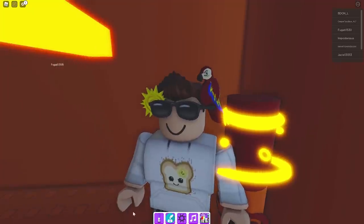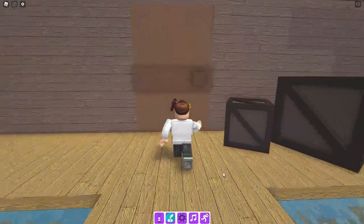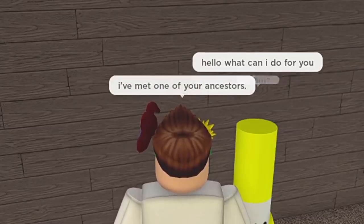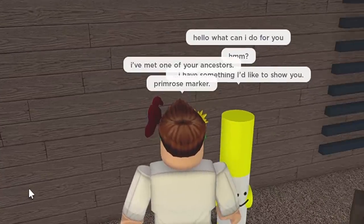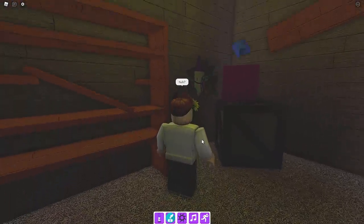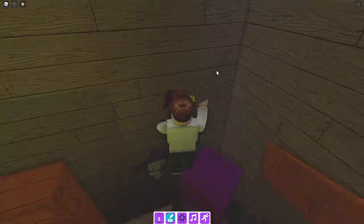Whoo, thank you! All right, last and certainly not least is the Dream Gunker Marker. For this one you gotta go to the shop. Go up to here and talk to this guy — say 'I've met one of your ancestors,' then say 'Primrose Marker,' and he's gonna show us something. You're gonna say 'Follow me' — not sus at all. Once you're here, go up the stairs. Apparently you gotta keep coming back because there's like a 50% chance you'll get Dream to appear here.